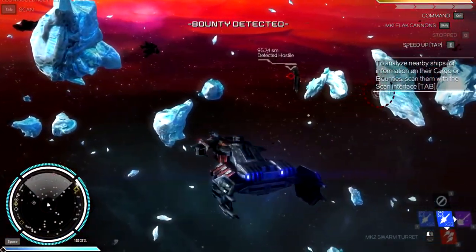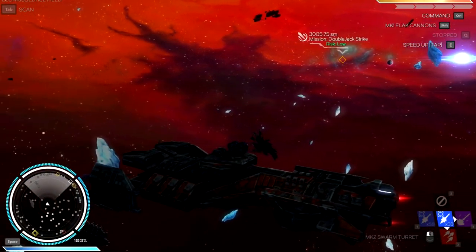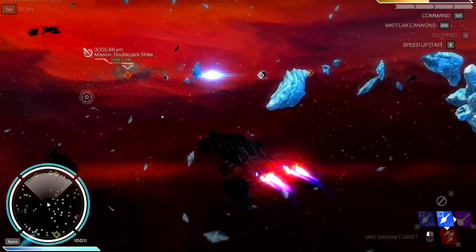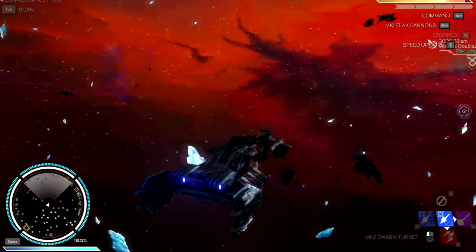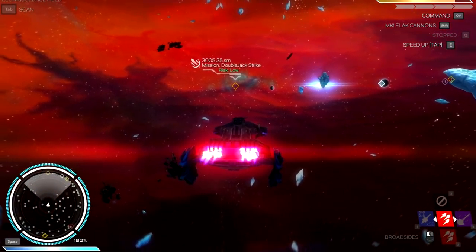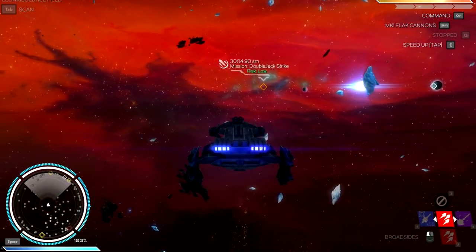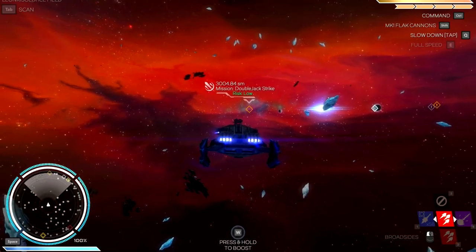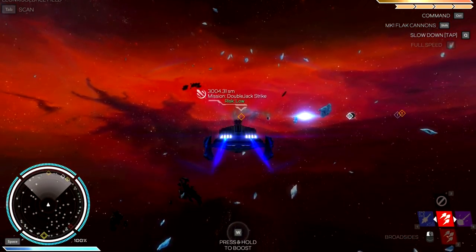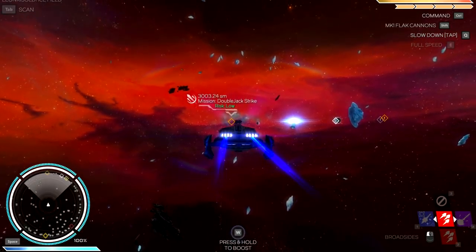Any mineable resources around here? Detected hostile — I don't want any of that. I just wanted to check for mineable resources. Double Jack Strike is 3,000 away. Man, I feel like we accomplished a lot — we learned a little bit and got some upgrades. Today was a good day in space. I hope you all enjoyed the episode. If you did, don't forget to give me some dap on that like button and subscribe for more daily videos. This is Zul'jin signing off — see you next time.